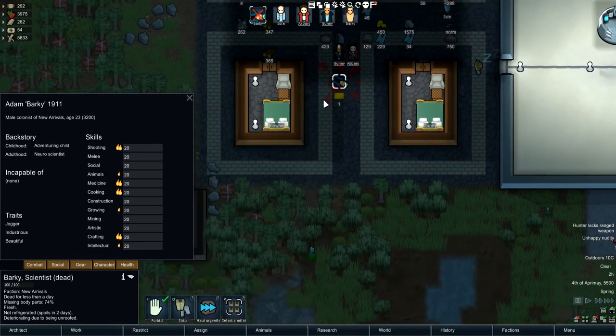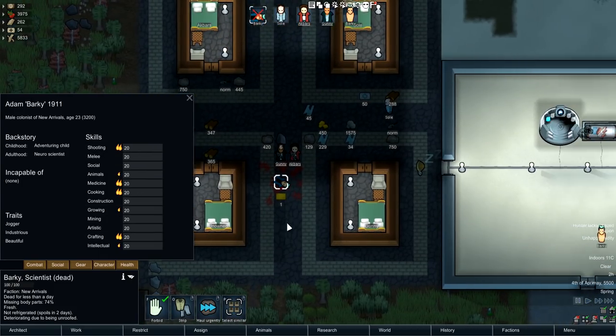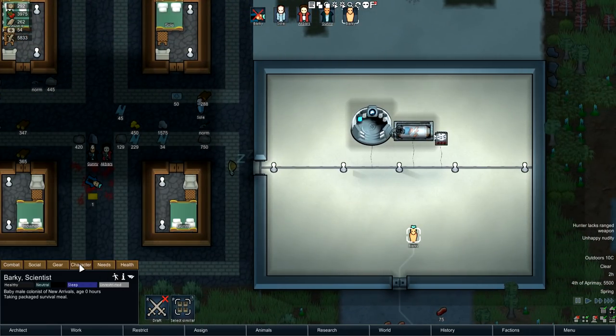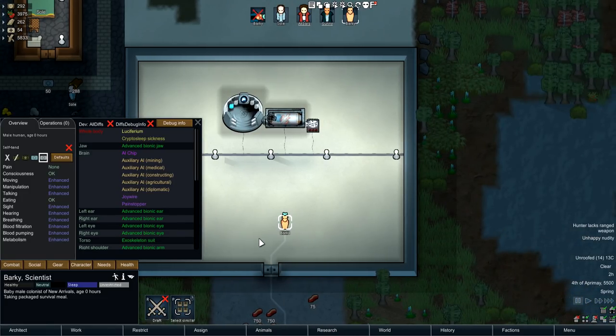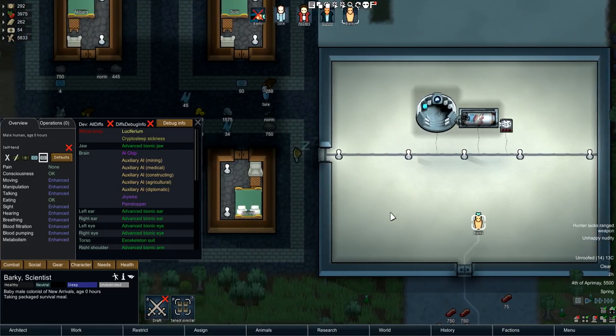As you can see, this pawn is a little bit different to the original one. I gave everyone 20 to all stats just to show off the sort of degradation you get when you make a copy of yourself. We've lost between three to twenty levels in everything, which is just crazy.